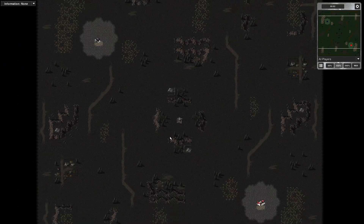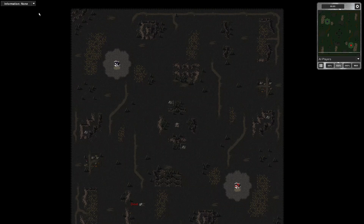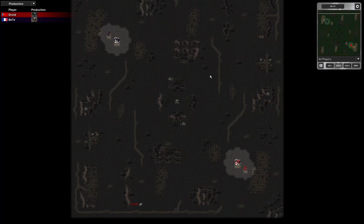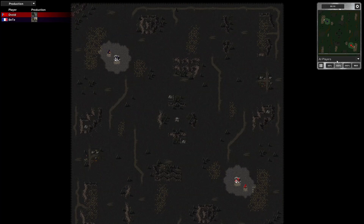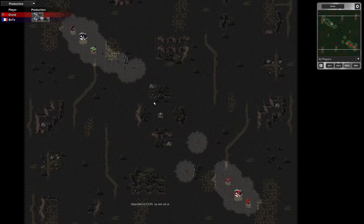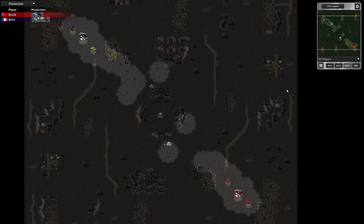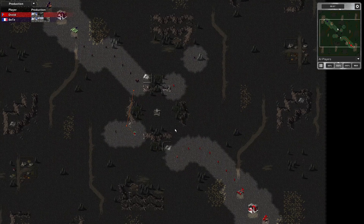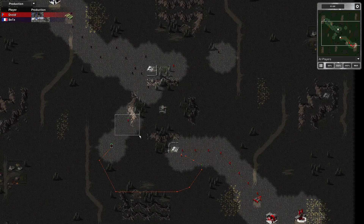This is a 1v1 multiplayer game on Scorched Earth map. For this one I'm using Russia and my opponent's using France. We've got a few spectators this time. There's the infantry moving out straight away — my opponent didn't send his engineer first, so he's not vulnerable to rifle scouts. Those two guys missed each other.